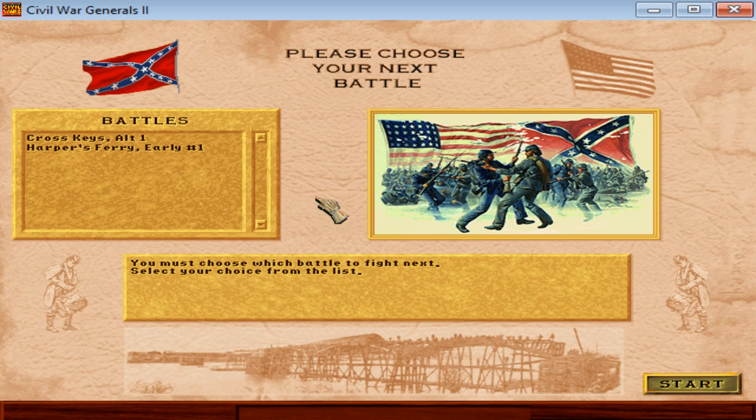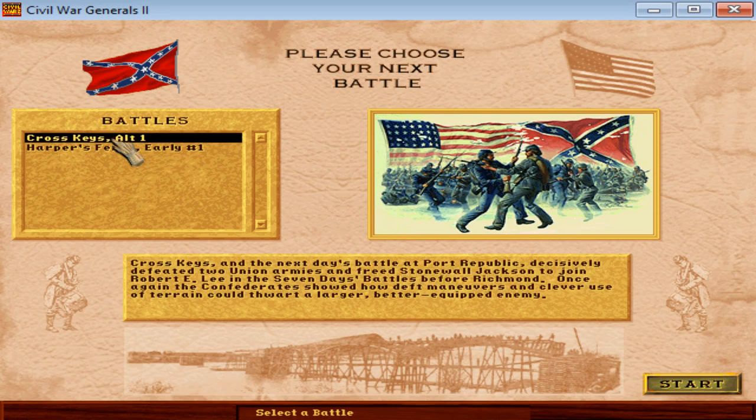We have won the Battle of Winchester so decisively that as the Confederacy, we have the choice of our next battle. We can choose to fight the Battle of Cross Keys, which is the next historical battle in the Shenandoah Valley with Stonewall Jackson. Cross Keys and the next day's battle at Port Republic decisively defeated two Union armies and freed Stonewall Jackson to join Robert E. Lee in the Seven Days Battles before Richmond. Once again, the Confederates showed how deft maneuvers and clever use of terrain could thwart a larger, better-equipped enemy. That's the historical battle, and then potentially the Battle of Port Republic, and then we'd go into the Seven Days Campaign.